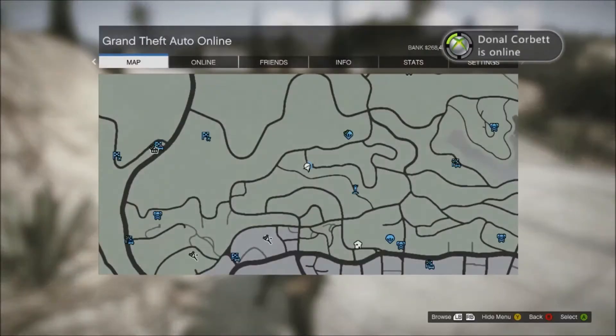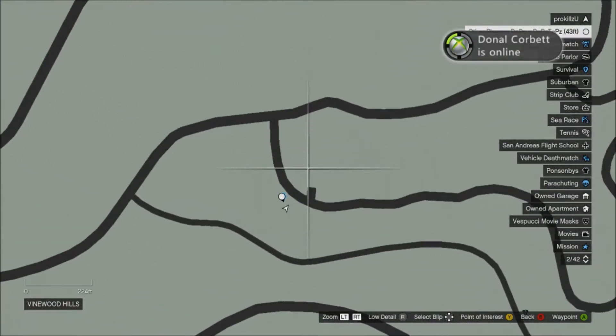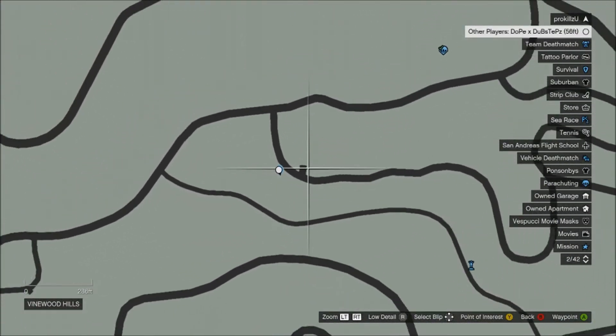The first thing you want to do is, of course, make your way to Martin Madrazo's house. If you're unaware of where that is, he's right here on the map where I'm showing you now.